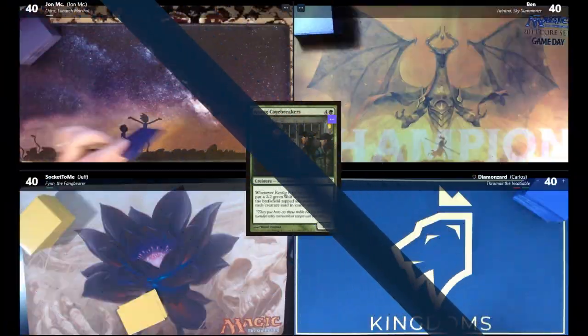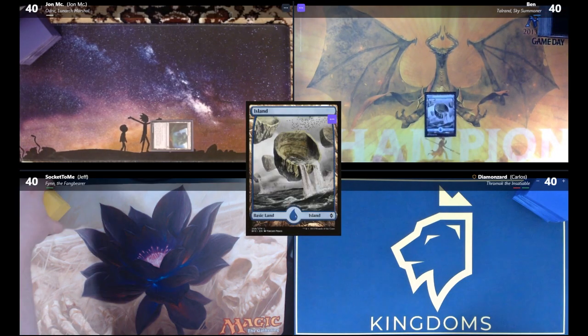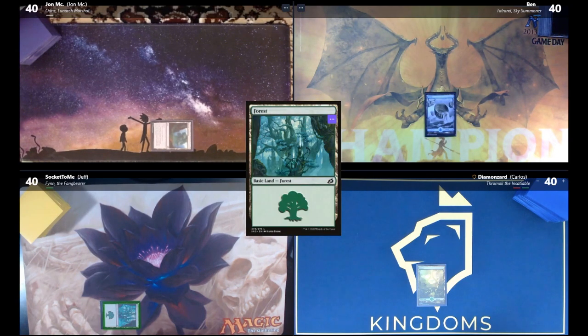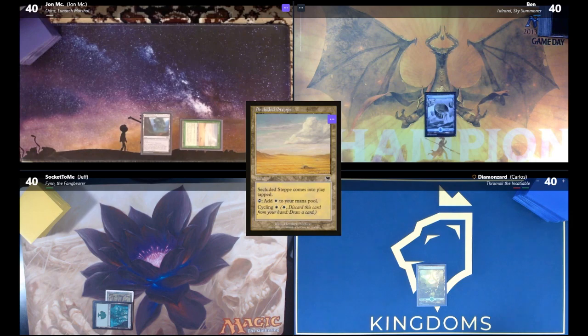Here's game two. John draws and plays Myriad Landscape, passes. Ben draws and plays an Island. Jeff draws, plays a Forest, and passes. Carlos draws, plays a Forest, taps it, and plays Wild Growth — the best ramp spell in green — then passes. John draws, plays Secluded Steppe, loots, and passes.